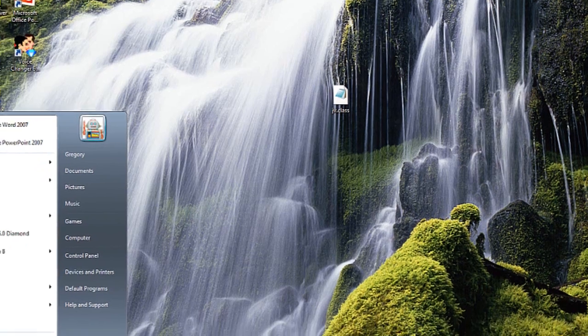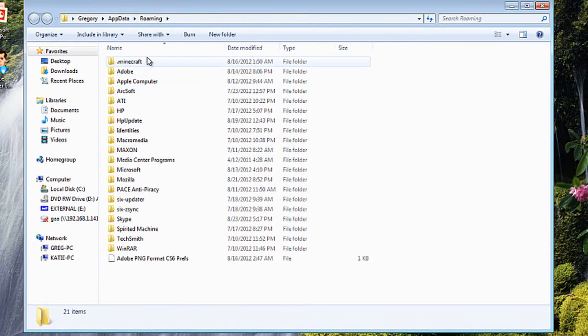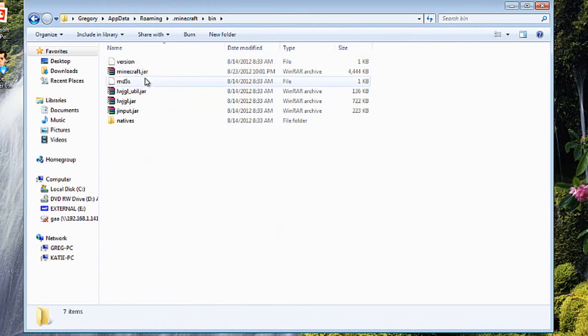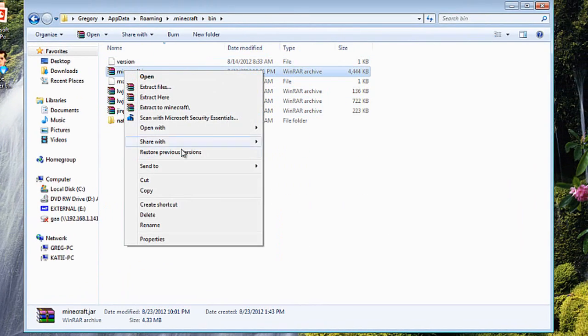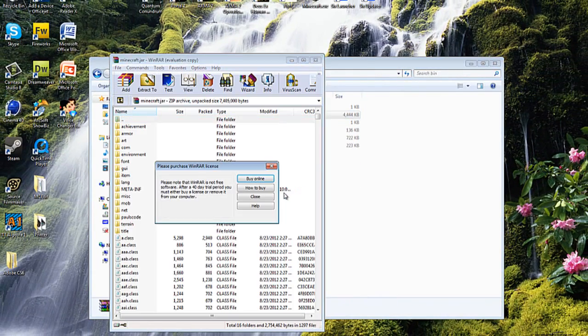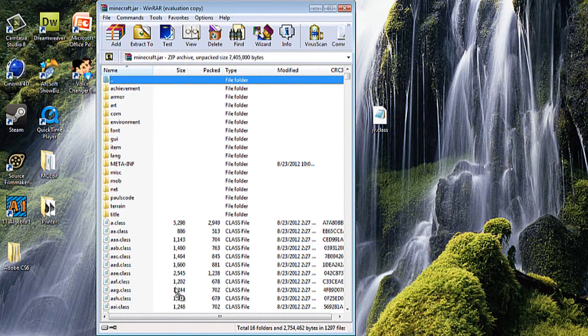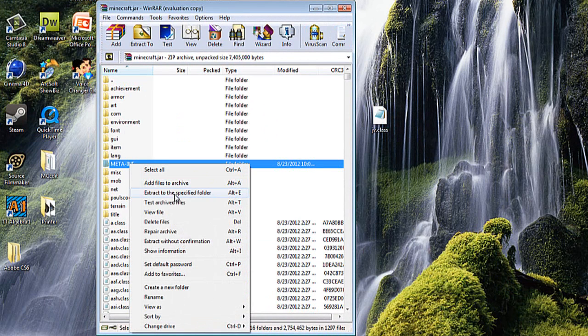Another way to get to this location is go to Start, search, and type in %appdata%, then click on Roaming and go to .minecraft, bin. Open up the minecraft.jar with WinMoiz or 7-Zip, drag the class file in, then right-click on META-INF and delete it.